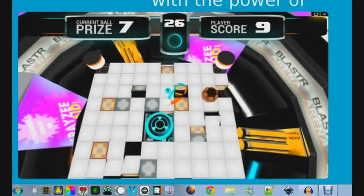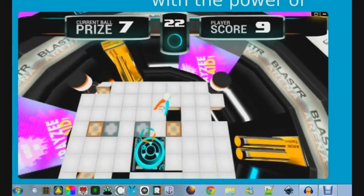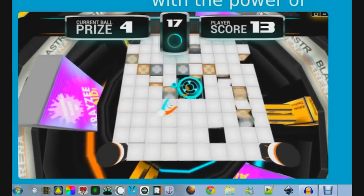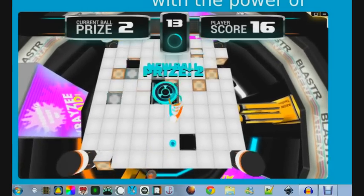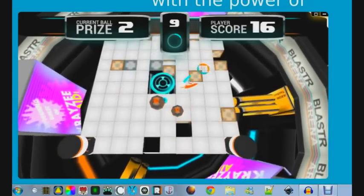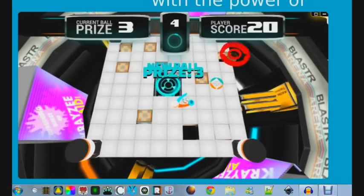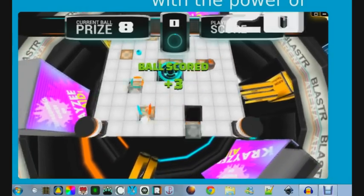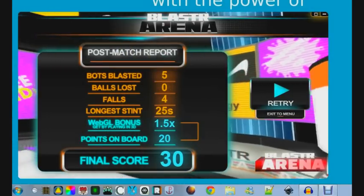While you try to blast the ball into the goal using your left mouse button, there are things called bomb bots which fly around and try to stop you from scoring. They try to blast you and the ball away from the center of the goal, removing points from you. You also lose points when you fall, as I just did, and when the ball falls off the edge. So that's one game of Blast Arena — thank you for watching and stay tuned for more.